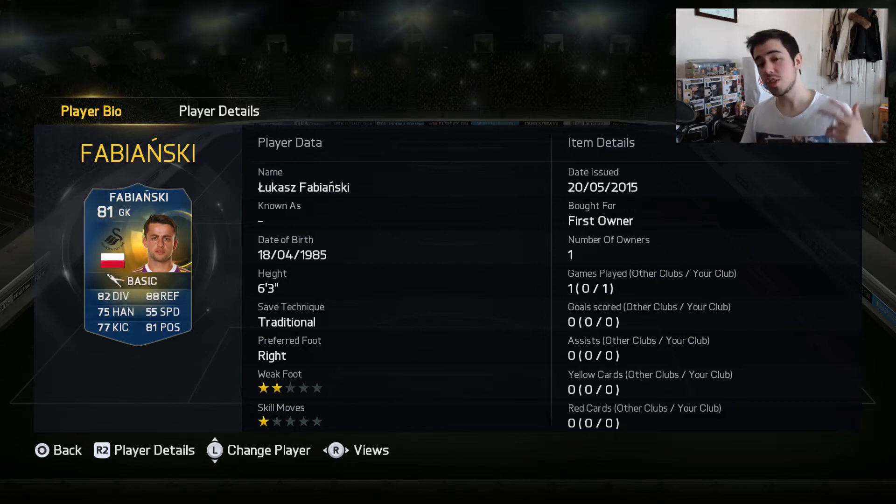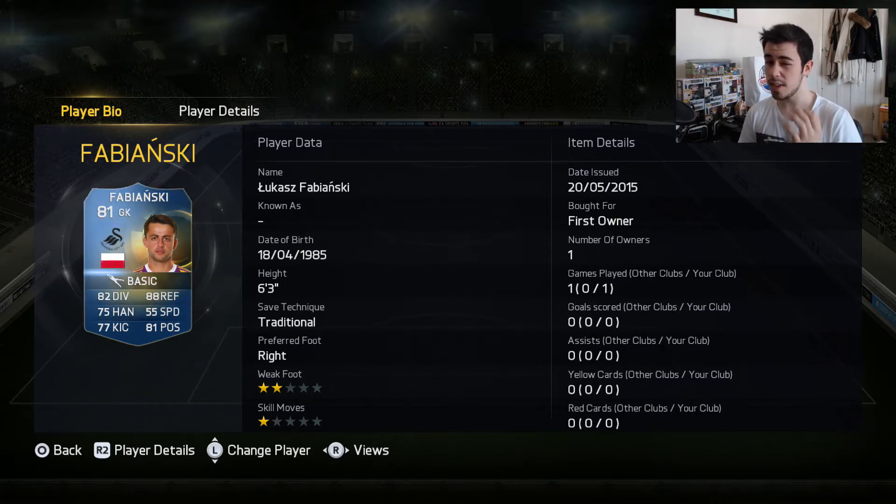What is up guys and welcome back to another player review. This time we'll be reviewing Team of the Season Fabianski. I believe he goes for around 180 to 200k, so he's quite expensive. For his stats he's not that great - he's got 82 diving, 88 reflexes, 81 positioning, and 75 handling, which aren't great stats.